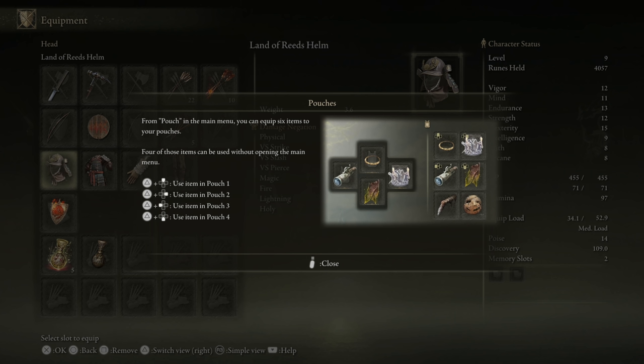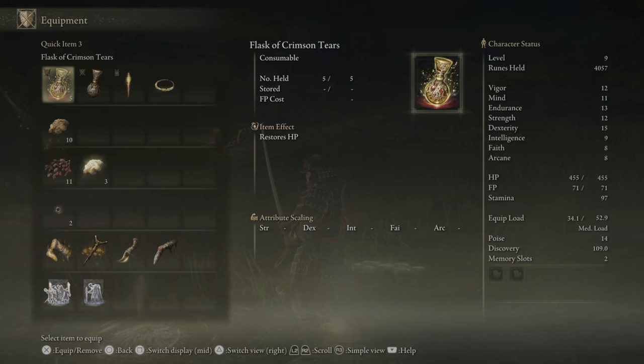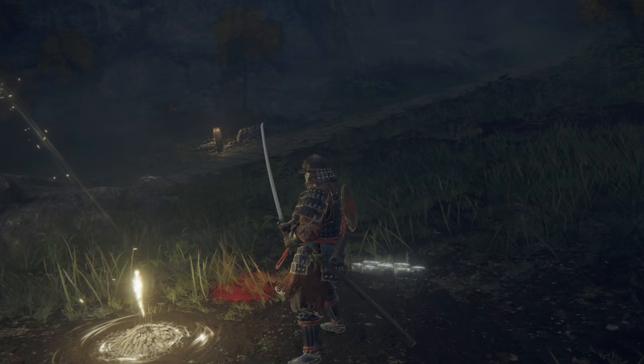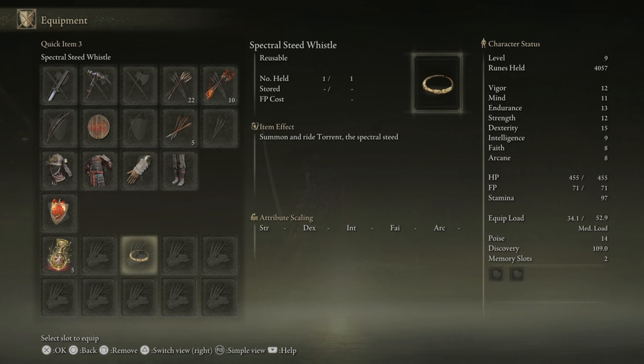You can dismount by using the whistle again or by pressing L3. From the pouch in the main menu, you can equip six items — four of those can be used without opening the main menu. Let's put the steed whistle in here for sure. I need the Spirit Calling Bell to be able to use these ashes, I think — so that's not happening for the time being. Now we've got the steed whistle and the Crimson Tears.